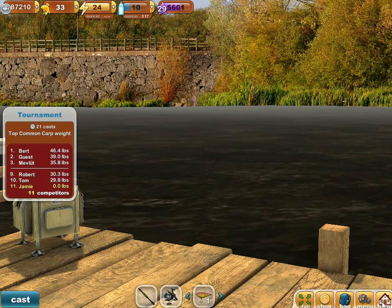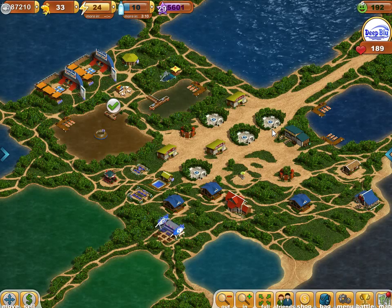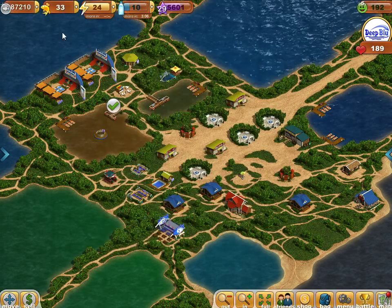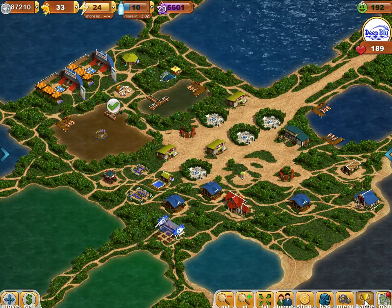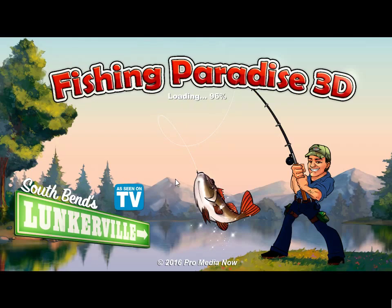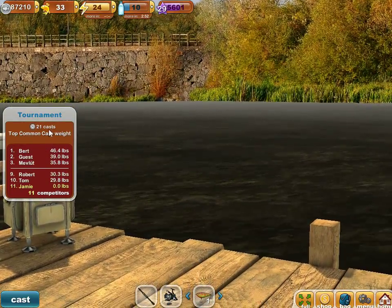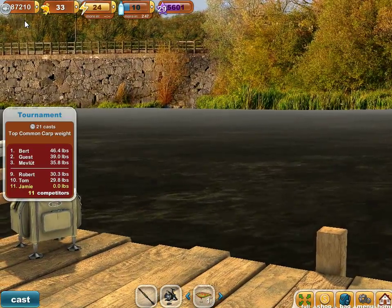I actually had a power outage — it just came back online. So because that happened, I got kicked out. But that's okay because if you notice, my coins are 87,210. And I'm going to go back to this tournament and click on it again. Kind of misleading because they don't actually charge you until you've used up all the casts they have available for you — you're not going to get charged. My coins are exactly the same, so I can come back to this as often as I might like.